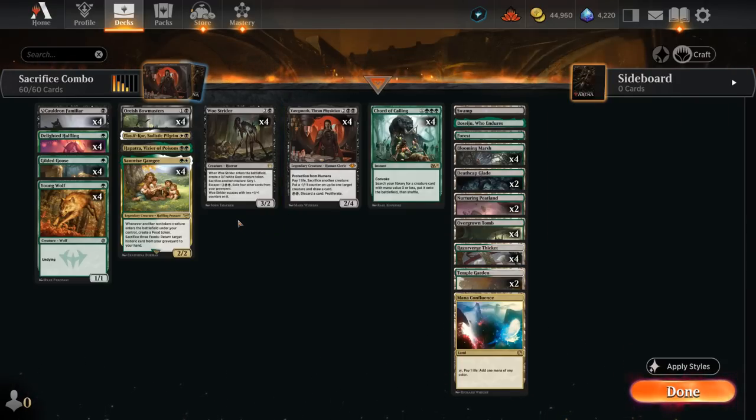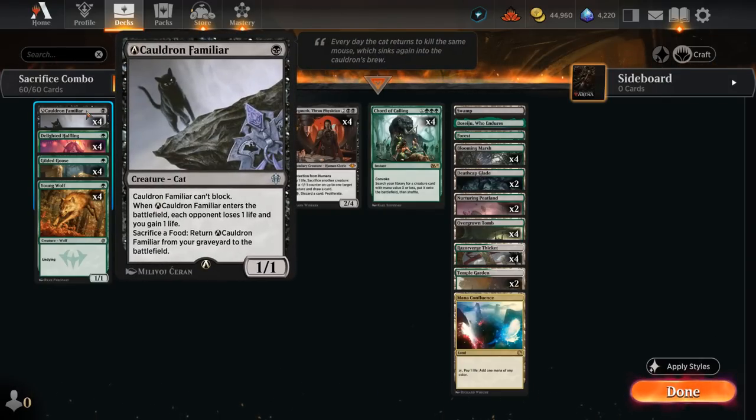We've got eight sacrifice outlets to combine with Samwise and Familiar. The Familiar can already be in the graveyard — it doesn't even need to be on the battlefield for the combo to work, as long as we have a food token to return it to the battlefield.